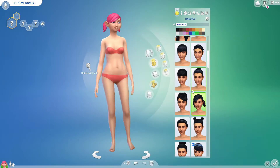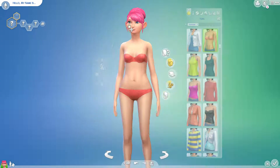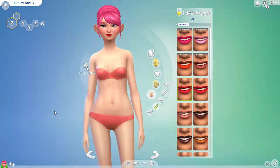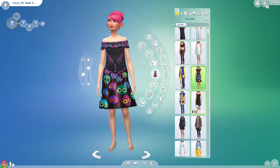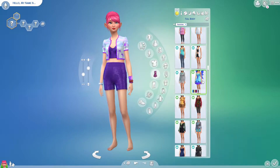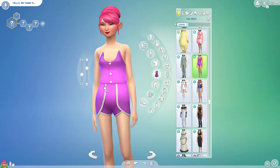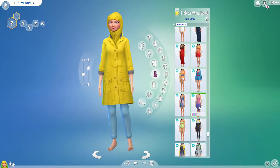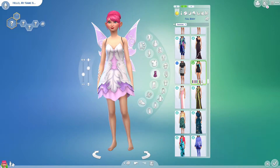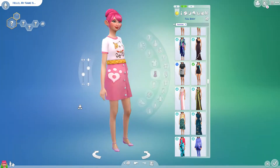So what we're actually doing today in CAS is making our Animal Crossing villager — at least our best attempt at one in The Sims 4. That's easier said than done, because it was very hard to get her to look as cute as they are in Animal Crossing. She ends up looking a lot more mousy, but I think I finally got her to where she's just on that border of looking a little cute.